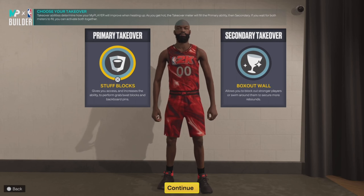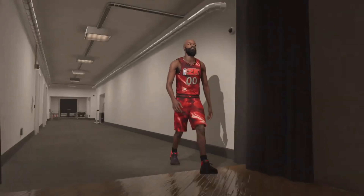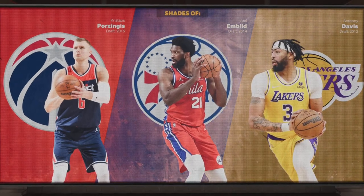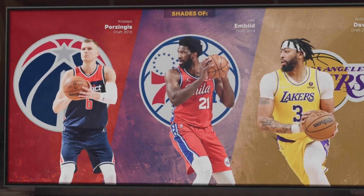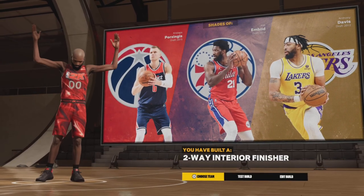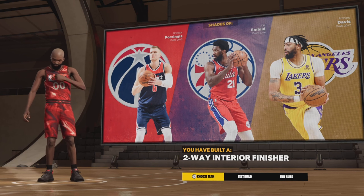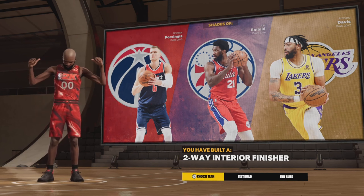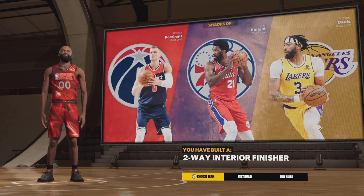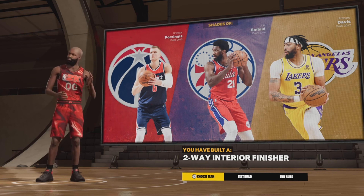Takeover: blocks and box out wall — I like it. When you finish, you get the beast build right here. Your boy Joel Embiid, Anthony Davis — let's go. You get a two-way interior finisher. Copy this build and that's what you get — trust and believe, this build is nice, especially in the rec. You can be beasting all day. Appreciate y'all, smash that like button, subscribe to the channel if you're new — peace.